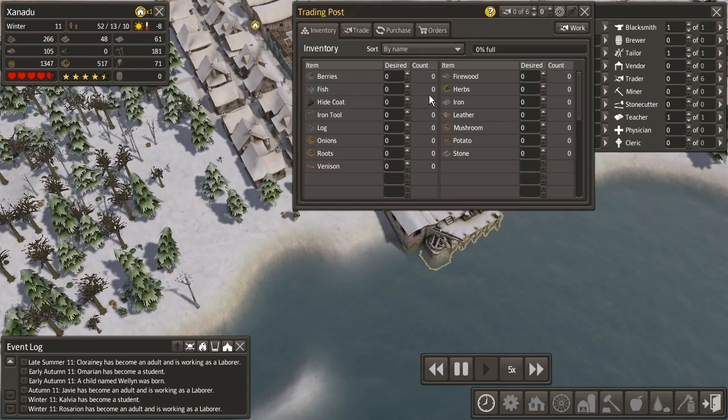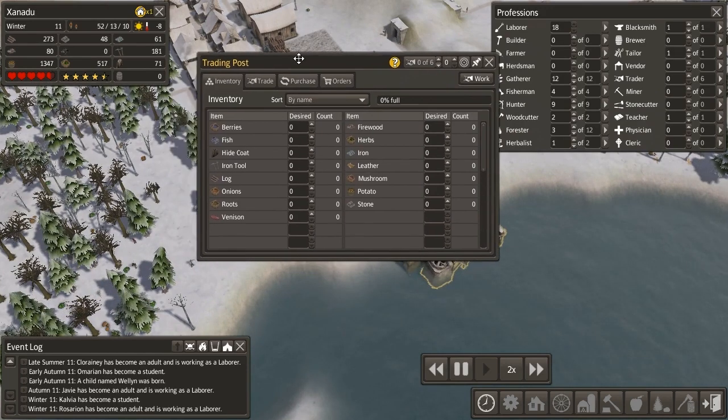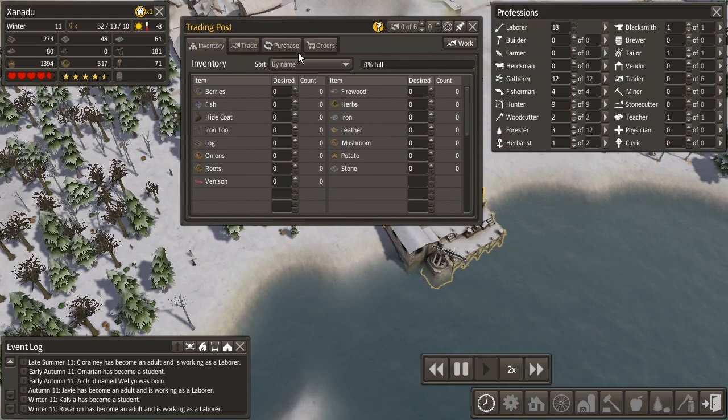That should give us more than enough to buy anything that we want. We're going to slow down time briefly, because we're already at the point where we don't need any builders again, so let's dump them back into laborer jobs so we can gather more wood and stone. With our trading posts, we need to have at least one person working there — they bring in the resources that you need. I normally only use one for now, since the traders don't come by often enough. I'm going to put in 400 herbs.